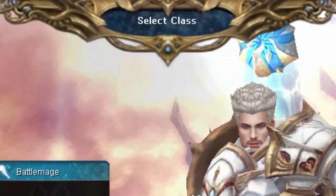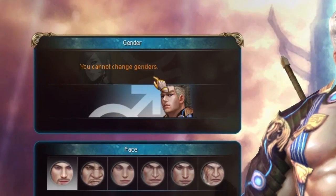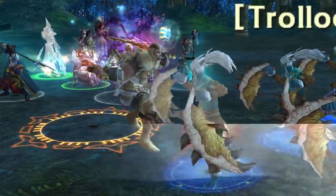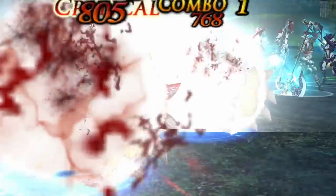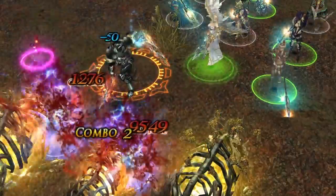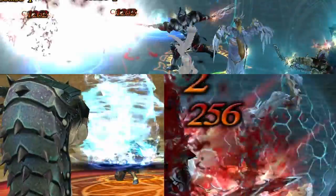This takes you to the Select Class screen. From here, choose the Blademaster class. Blademaster is a male-only character. Blademaster is the first main character that allows dual sword wielding. He is also the first sword wielder that can hit multiple targets at once. In addition to his dual sword attacks, Blademaster has three power skills.